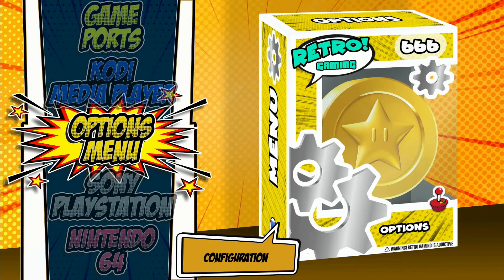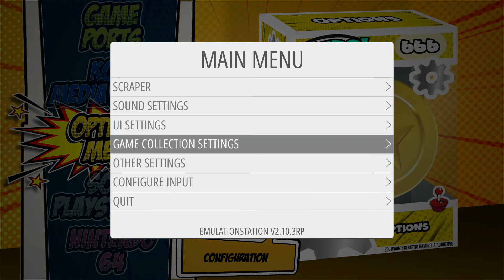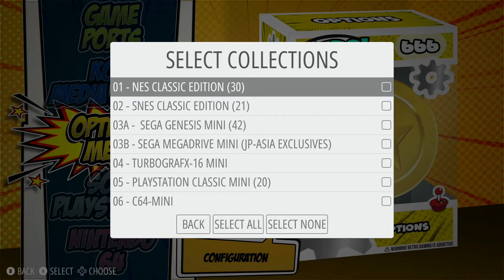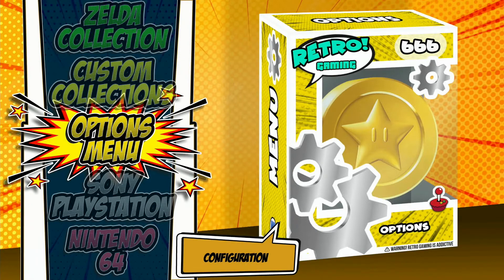You can also get graphics for your master list if you want one on your setup, and also for last played and favorites. I have those disabled, but I can go into my main menu under game collection settings to turn those on. I have a bunch of custom collections here, so I'm going to enable all of these right now. All right, so everything loaded in.